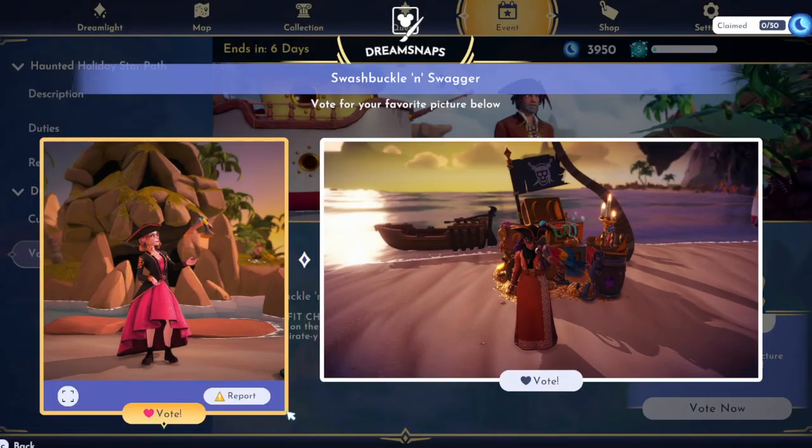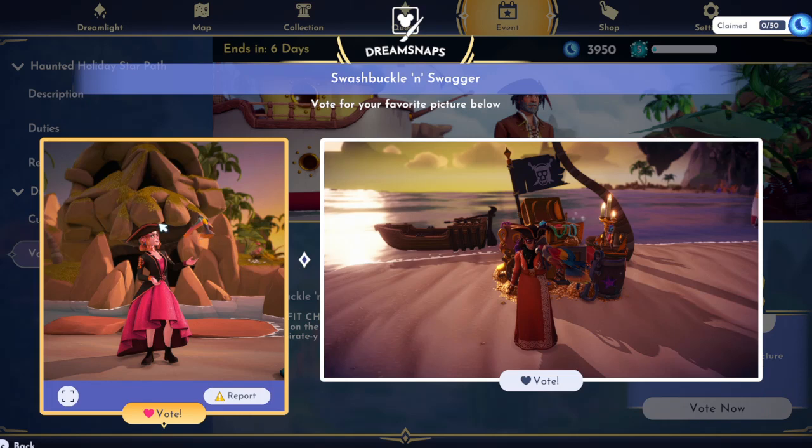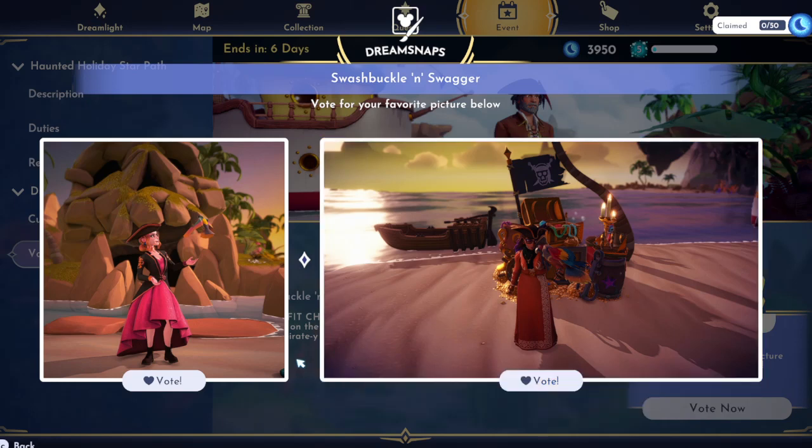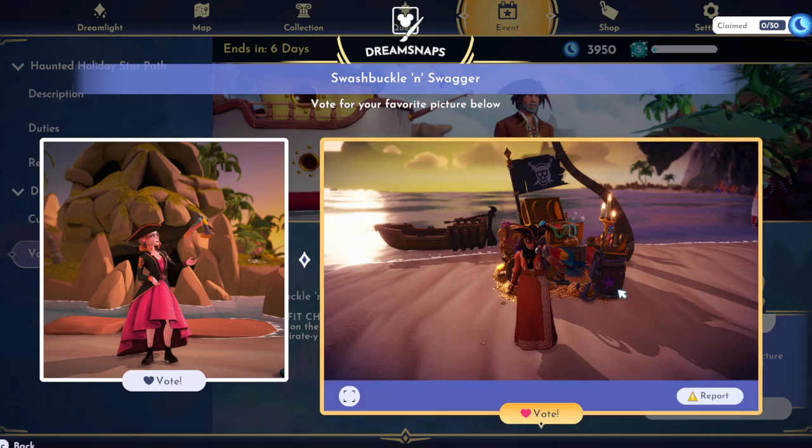Since it is an outfit challenge, we want to make sure that the outfit is obviously what's on display. Having a background and having things that kind of tie it in helps. You can't really see their outfit here — this looks more like a dapper challenge, and they just added the bird and the pirate hat.